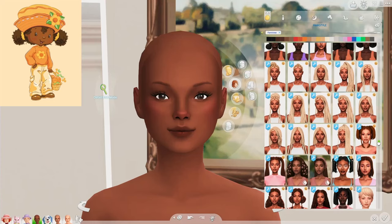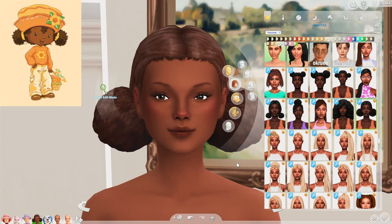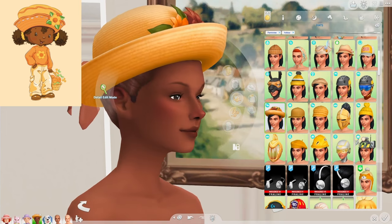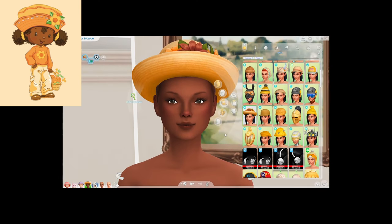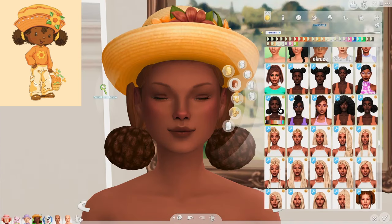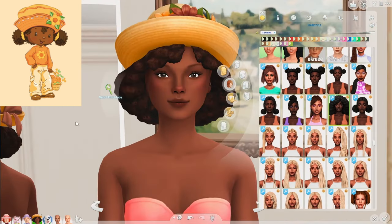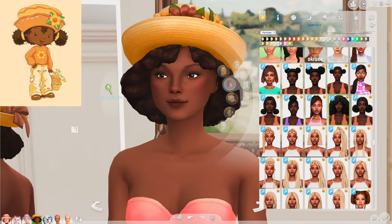I already have a hair in mind — this one is really cute. As for the hat, I think this one is the most similar. But of course, I kind of expected this would happen again. These buns should be able to show; I just hate the way it looks. You know what? Maybe we don't need to have buns — maybe we'll leave her hair out. This looks so cute.